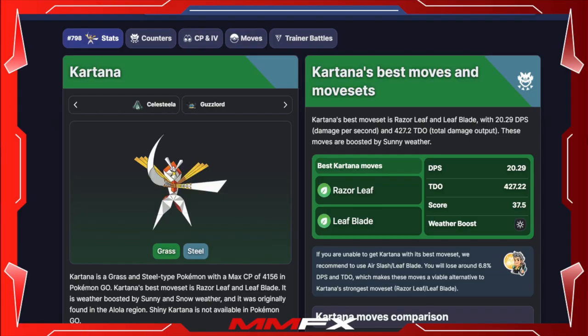Welcome back to the next video on the channel. Today we're going to talk about Kartana and Celesteela, the Ultra Beasts who are back in five-star raids as of today. We're going to go over each Pokemon and then see if they are any good in PVP. Let's start off with Kartana.